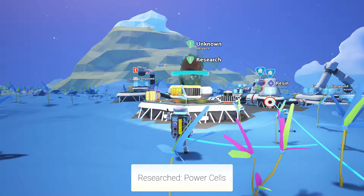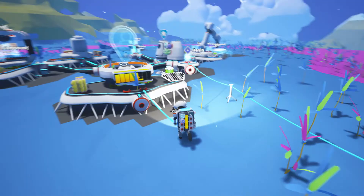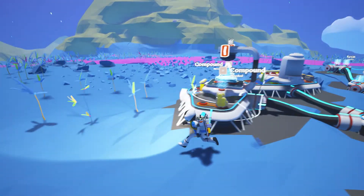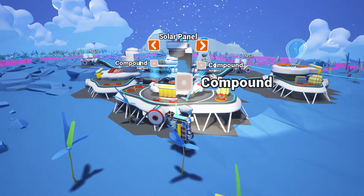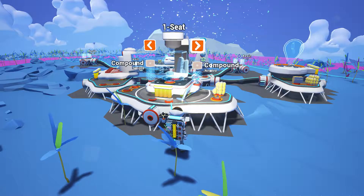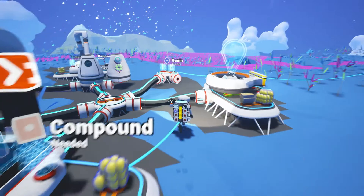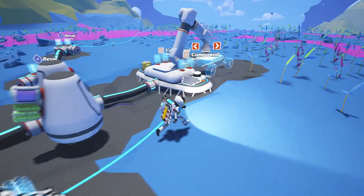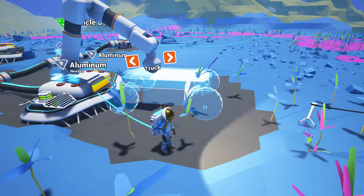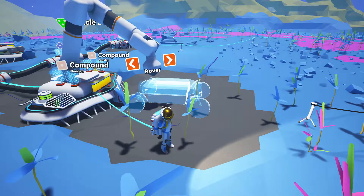Sometimes I think you can actually get minerals out of this too — unknown. Oh, we've got a power cell! So let's see where that is going to show up. Storage, turbine, battery, generator, one seat, solid panel — so it's not there. We've got a rover, we've got a truck, the shuttle. So there are options at the moment — we won't go into that yet.